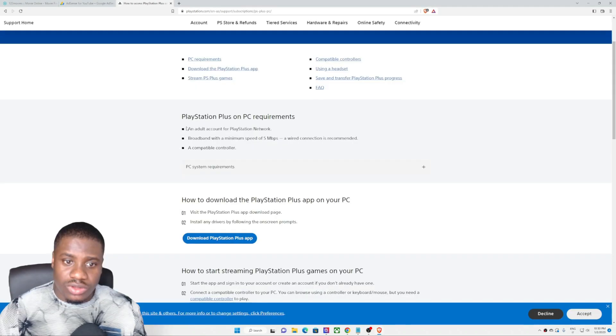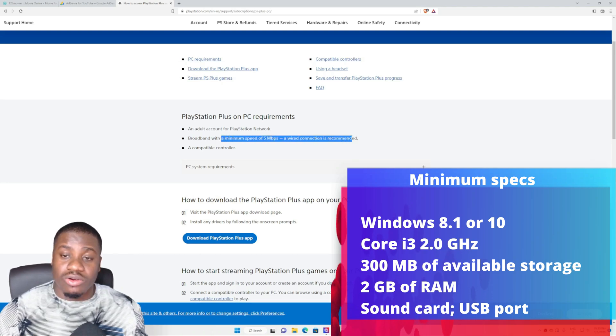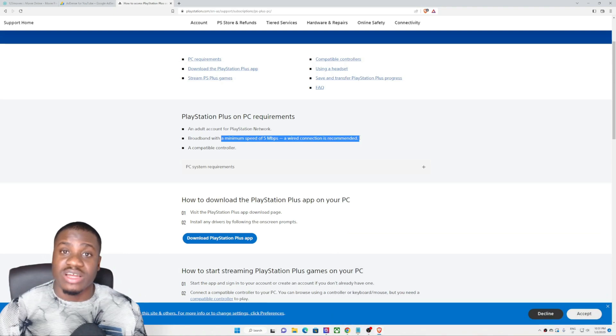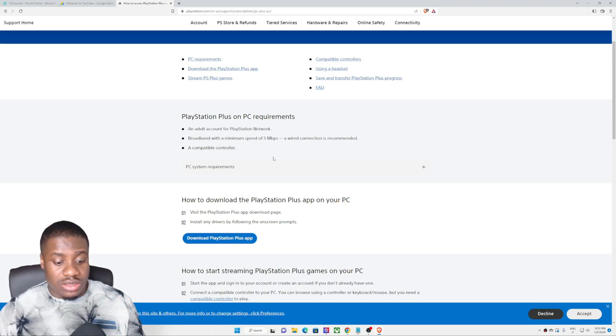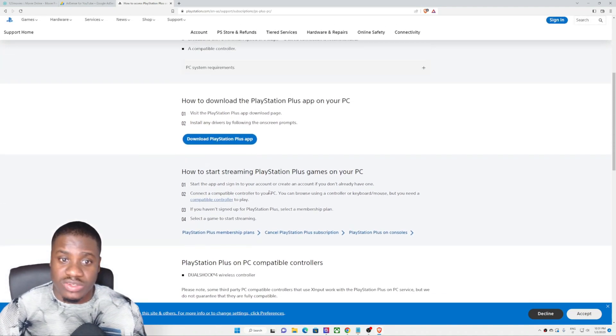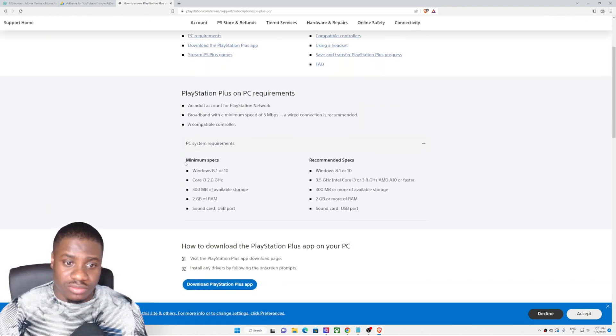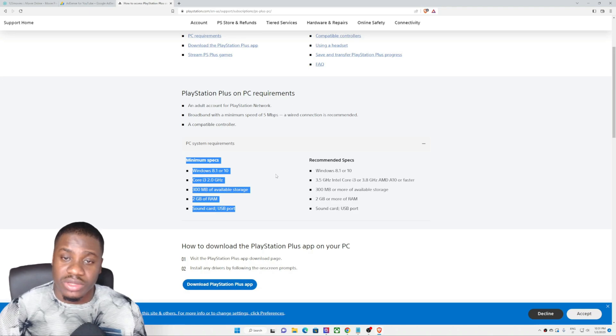You need an account and a minimum internet speed — they always set a maximum speed requirement but at the end of the day we just have problems playing games. I don't have great internet, so at the end of this video after we've tried everything, I'll run a speed test. If my internet is able to play this game, yours will be too, because I have one of the worst. You also need a compatible controller — I'm using an Xbox pad, but the DualShock 4 wireless controller is the recommended option. Here are the minimum system requirements; anything above this will be fine for a PlayStation subscription.